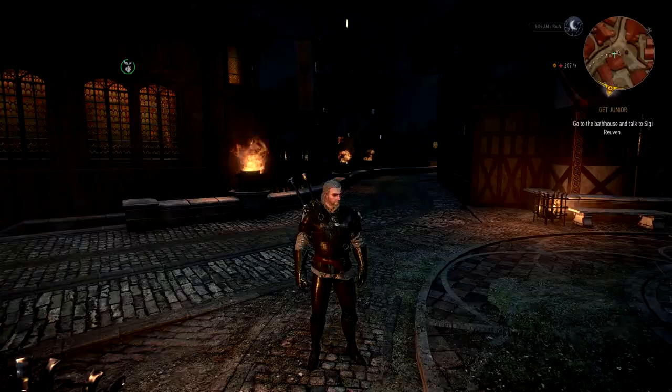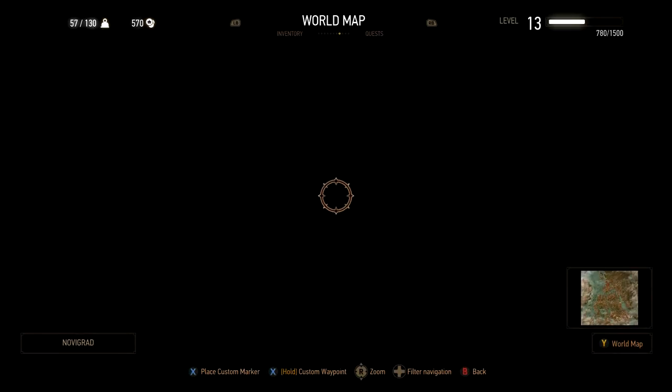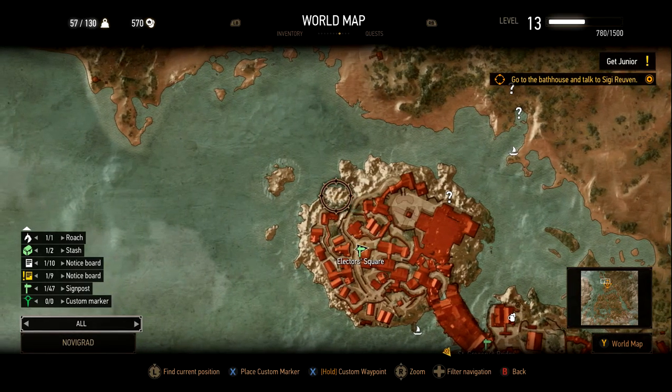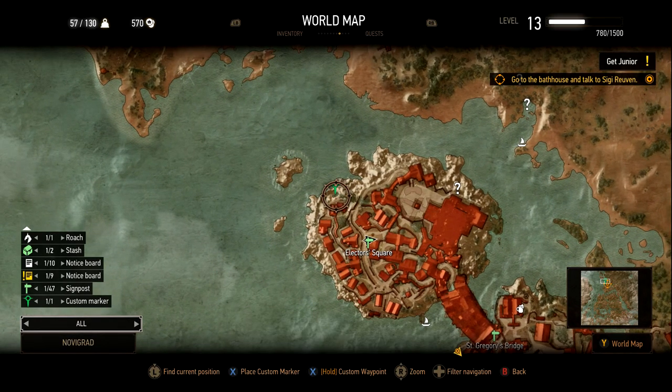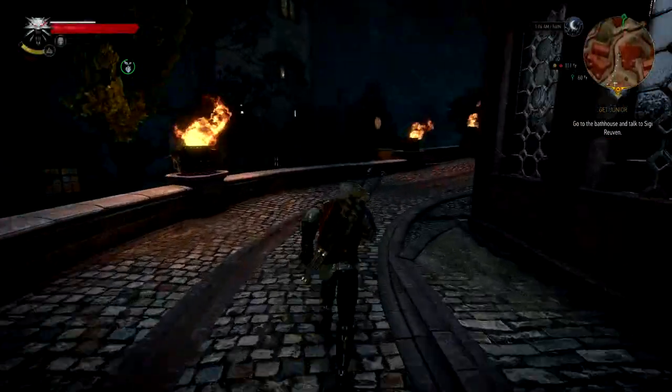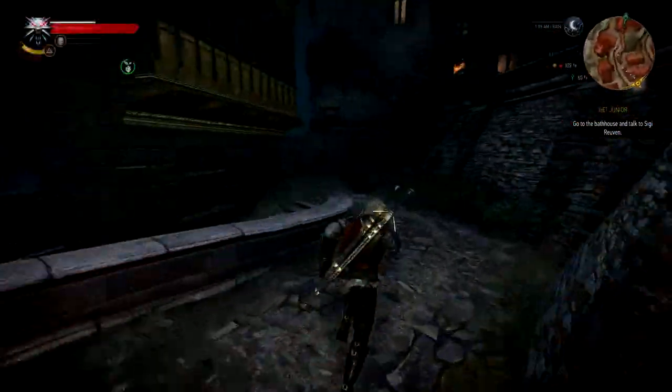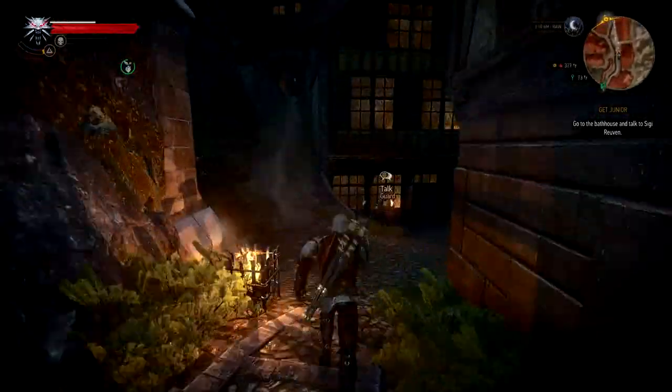Right now we're in Novigrad at Elector Square, as you can see. I'm going to pull up the map and we're going to want to travel just north of this location to the marker I just placed. I'm going to speed it up a little so you can see the way all the way down to the cave that we're going to want to find.